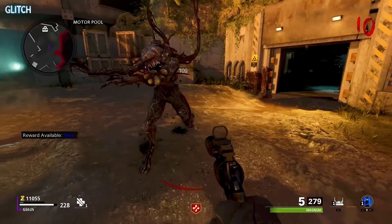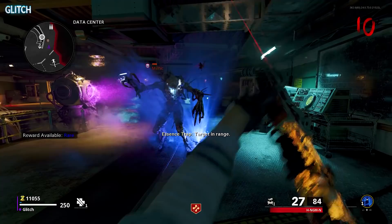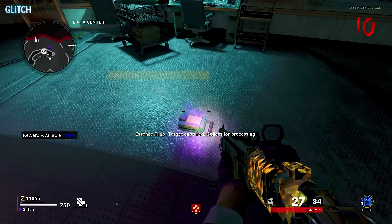You must also first damage the mimics until they're about one shot away from dying. Once you've done all of that, go ahead and throw down the trap and wait for the mimic to get close before activating. This trap works just like C4 and if done correctly, it should capture and hold the mimic. If not, all you have to do is damage the mimic just a bit more and then collect a new trap.